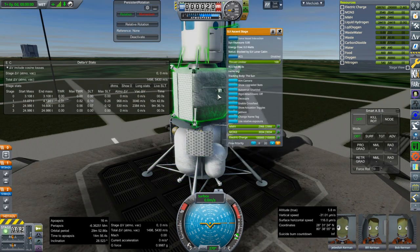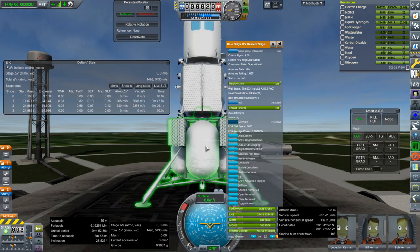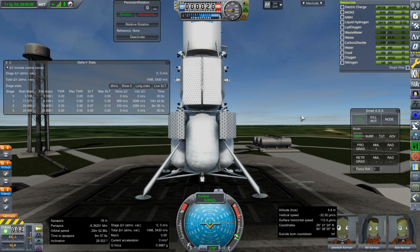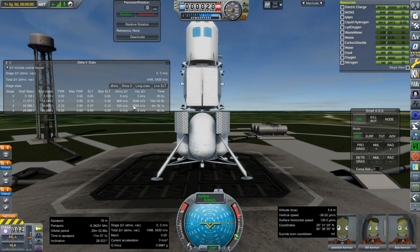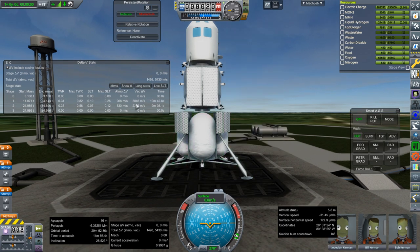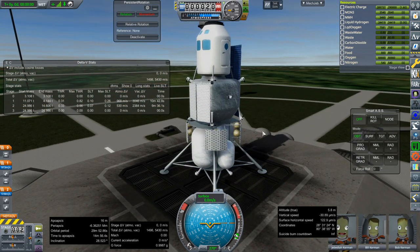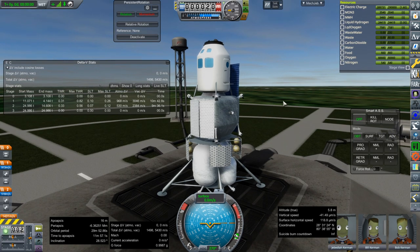I gave the ascent stage as much fuel as I could while still retaining enough in the descent stage to descend, but maybe the descent stage is supposed to have more and we should have less fuel up here. It's possible. This is more than we need to make orbit around the moon again. Altogether you can see it's 25 tons right now, and I think that's reasonable. We'll talk more about this inside the VAB.